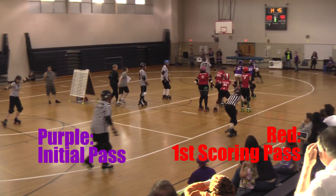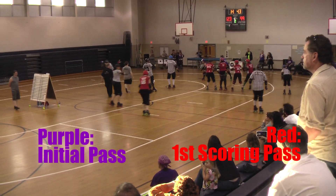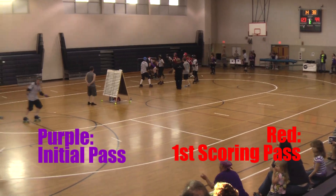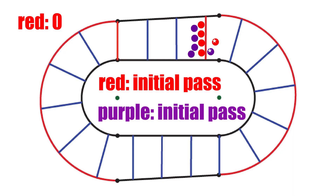In order to get a full six-point pass, Elm City's pack needed to keep the Paradise jammer in the pack, so their jammer could pass the whole pack and the jammer again. Here's an animation on scoring that elusive six-point pass.